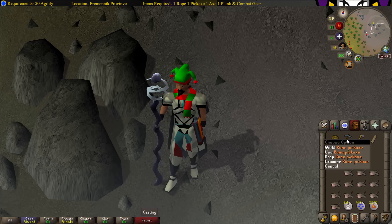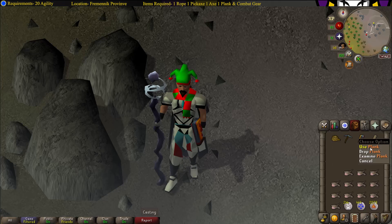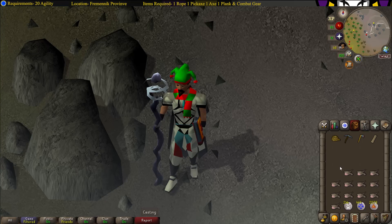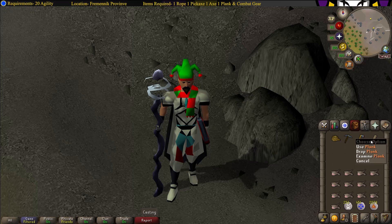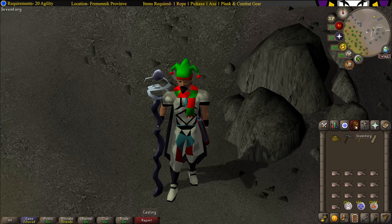For items you're gonna need one rope, a pickaxe of any kind, an axe of any kind, a regular plank, as well as some gloves of any kind, except slayer gloves or bracelets. I also recommend bringing a Fairy Ring or Tablet teleport to make things faster, as well as a teleport back, be it a Camelot teleport or a house teleport to the Fremennik House Portal.